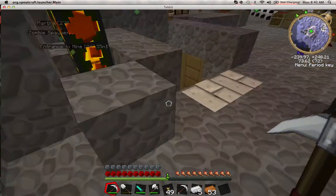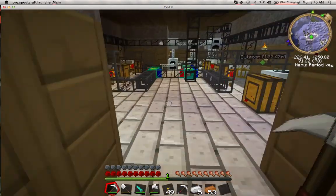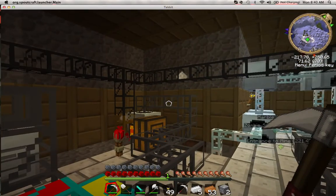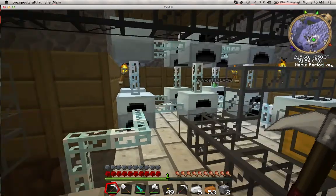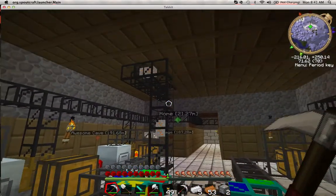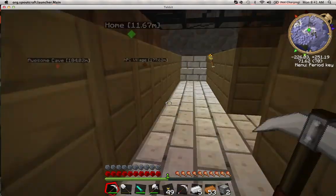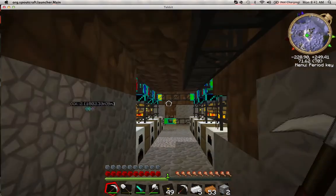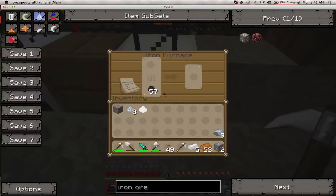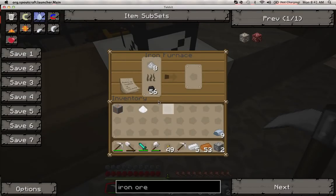Down here is my failed attempt at a rail cart track — I've tried about ten times because there are a ton of special types of rail carts and I just can't get it right. Here's my macerator room — a big organized area. There are a ton of generators that put power into these macerators, the quarry sends its ores down into here where they're sorted into the right furnaces, and all the dusts come through cables and get sorted into organized areas.